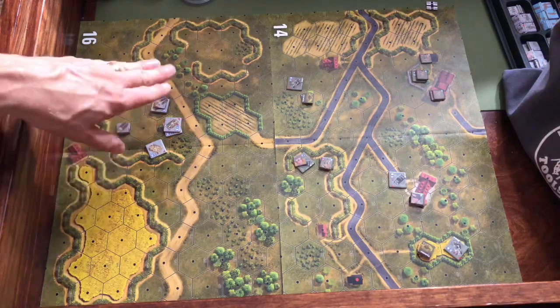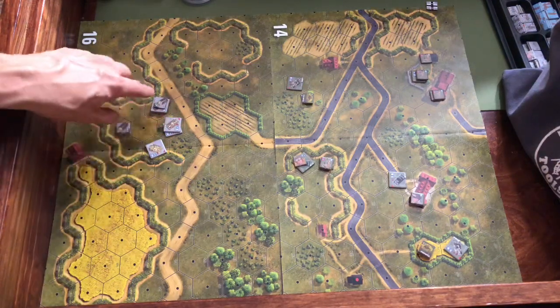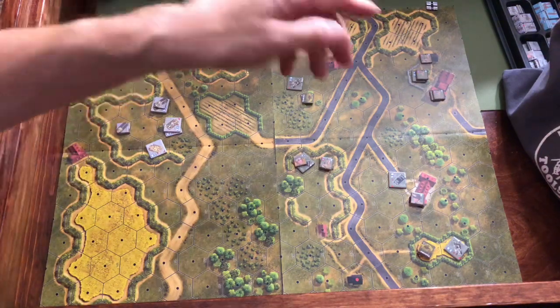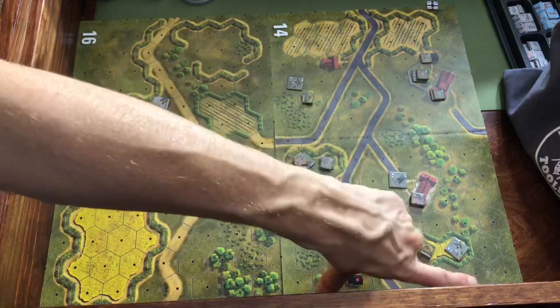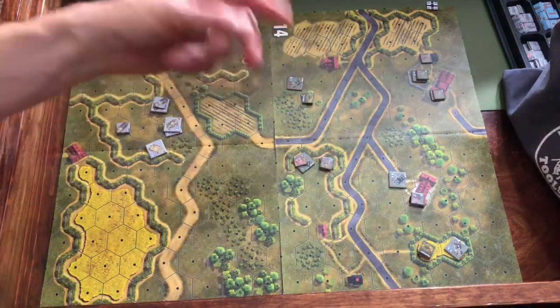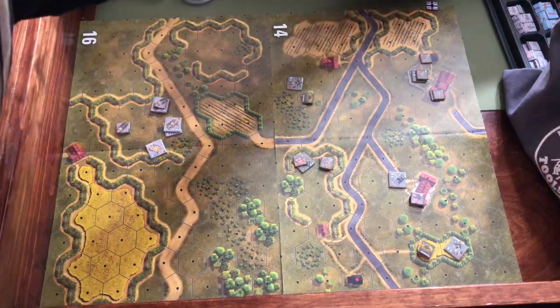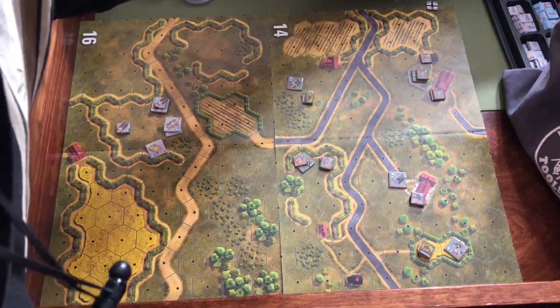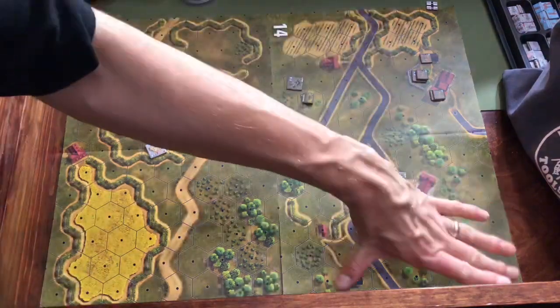So again: a Stug 3G, a Panzer III, a Panzer IV, and two Panthers. Coming in from the east in turn one, on board 14, we have another two fives — two Panthers, a four, a three, and a Stug coming here.